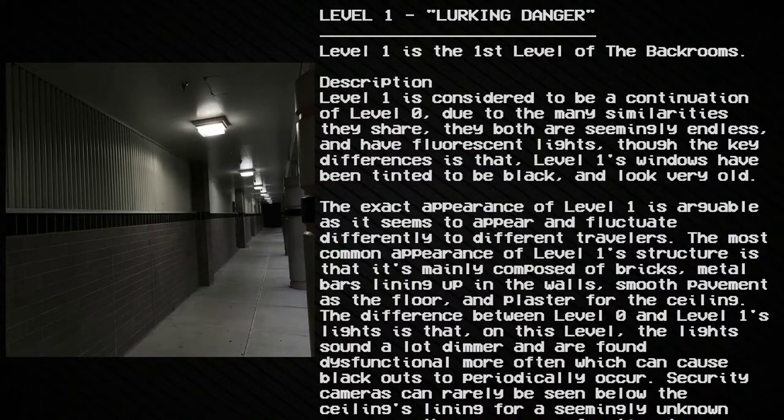Level 1 is considered to be a continuation of Level 0 due to the many similarities they share. They both are seemingly endless and have fluorescent lights, though the key difference is that Level 1's windows have been tinted to be black and look very old. The exact appearance of Level 1 is arguable, as it seems to appear and fluctuate differently to different travelers. The most common appearance is that it's mainly composed of bricks, metal bars lining the walls, smooth pavement as the floor, and plaster for the ceiling. The lights are dimmer than Level 0's and are found dysfunctional more often, which can cause blackouts to periodically occur.